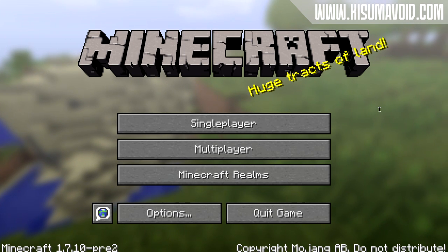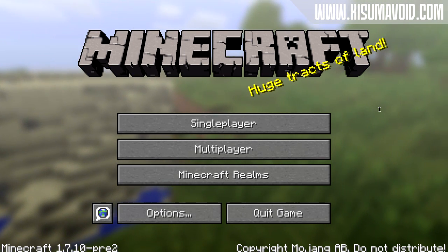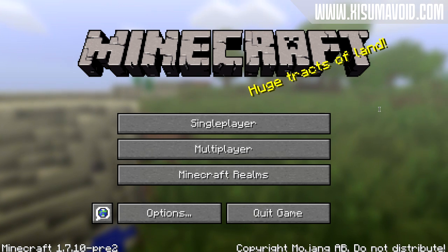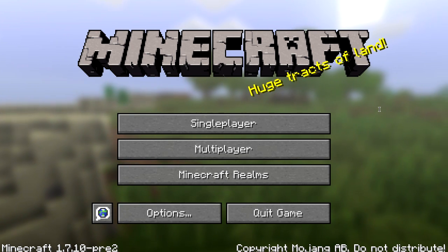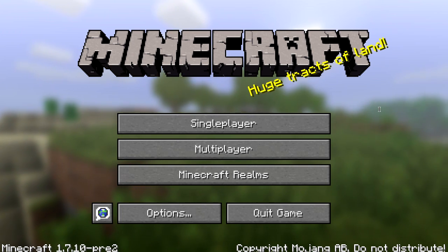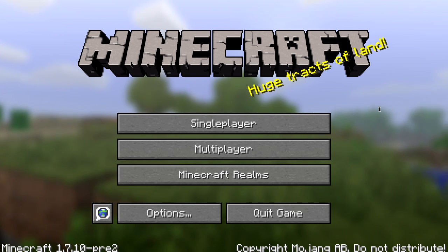There are no bug fixes or changes to the main game and there is no protocol update either. So this means that 1.7.9 will be compatible with 1.7.10. You don't need to update a server if you run one and you don't need to update your client either. Another important piece of information is that all Minecraft Realms updates in the future won't affect the Minecraft versions, so there won't be these extra updates that keep rolling out that relate just to Minecraft Realms.